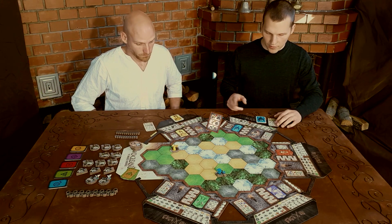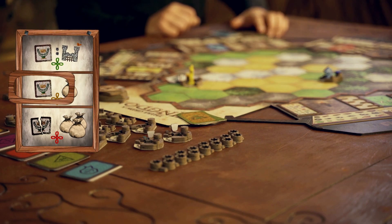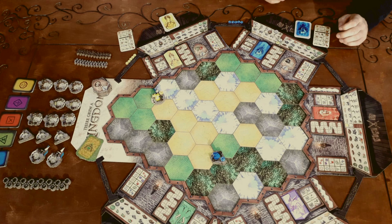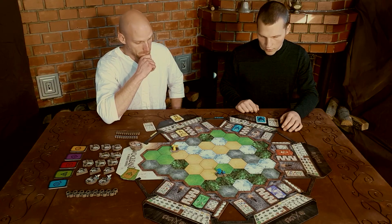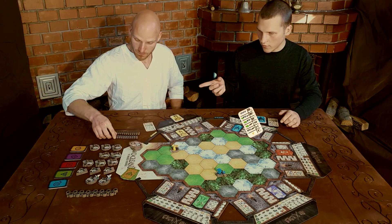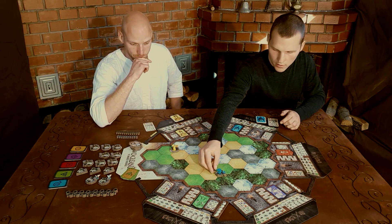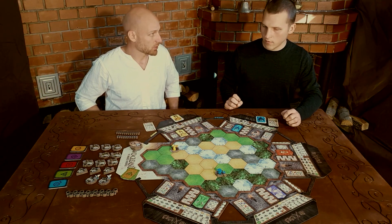So my turn again — people's happiness first. That means a glory point and a resource of my choice, which will be food this time. No two cities, no city next to the sea. The resource I'm going to activate will be gold — so we split gold, two to me. This turn I do build something: I build a gatehouse for two food and two wood. By building the gatehouse, the city counts as completed. And now at the end of Thomas' turn, he will get to choose one of the religious city cards.